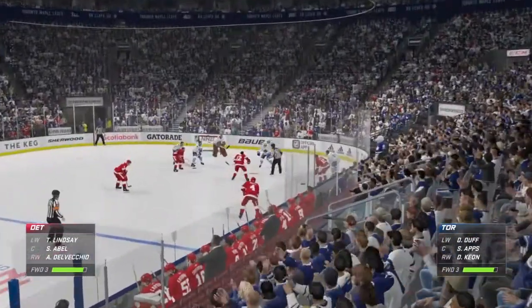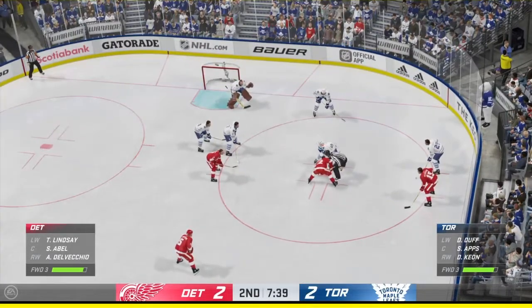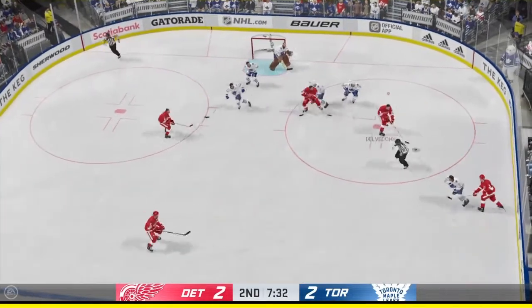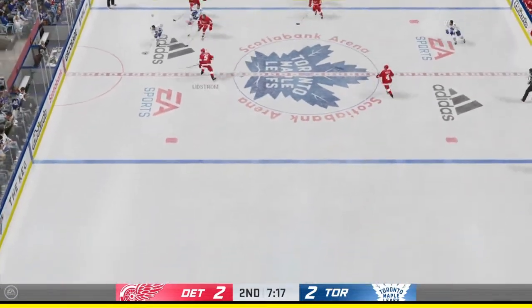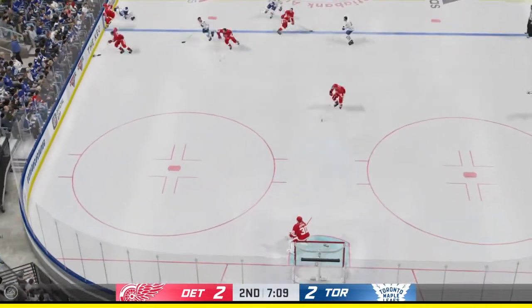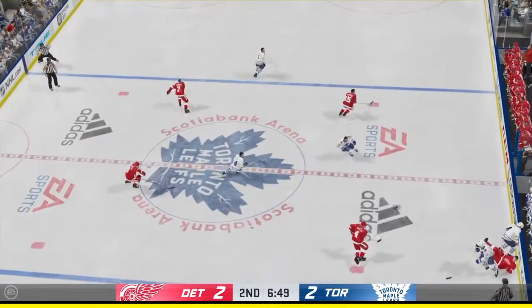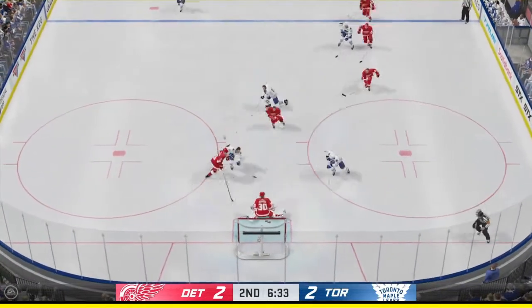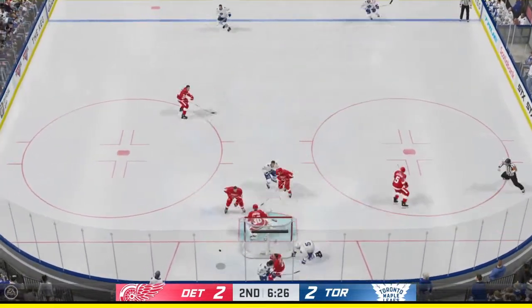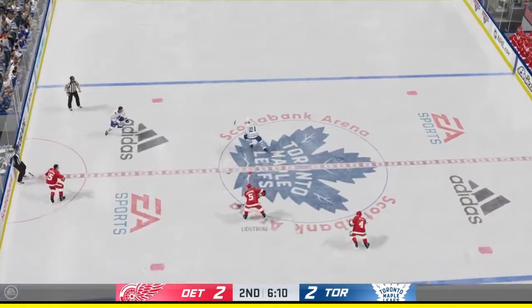Past the midway mark in this period — we are all tied up. Detroit's won the draw, and that skips away on a nice defensive deflection. Horton's got it into offensive territory — tries to get the puck to Abel. He got all of that hit. Toronto's got the puck here in the open ice — lets the wrister go. Tonight, a sharp save, James. Right in the middle of the ice, he makes the stop and pushes it away.